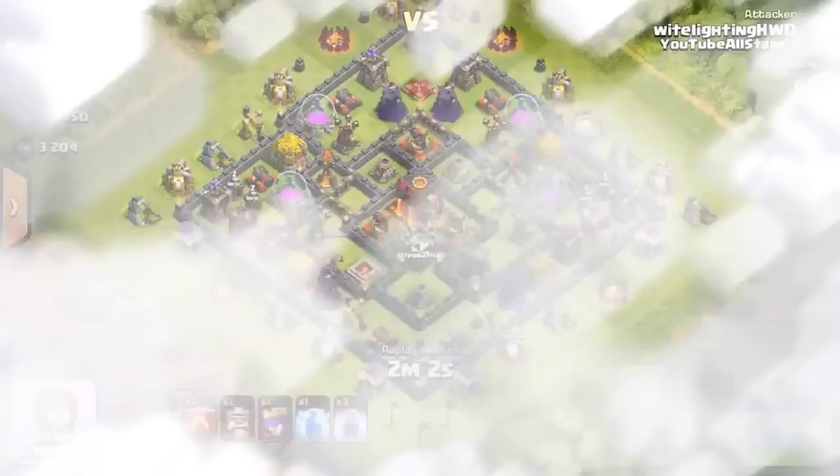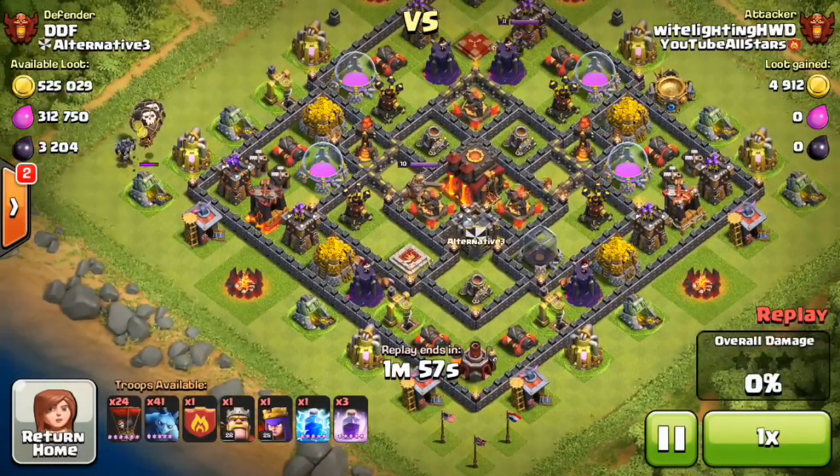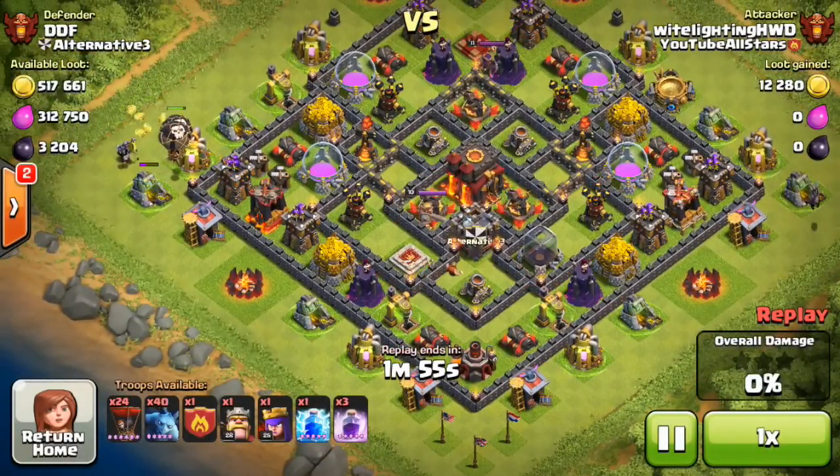The raid ends and I'm getting a whopping 664,000 gold — holy shit. Along with 3,600 dark elixir. Only 3 cups but I'm farming, I don't give a fuck. This next raid is going to have like a 540,000 gold total.